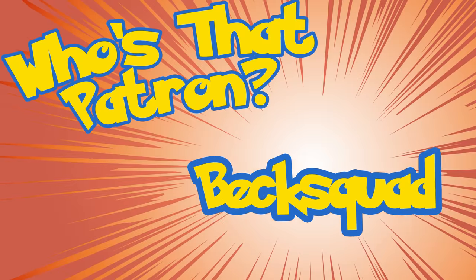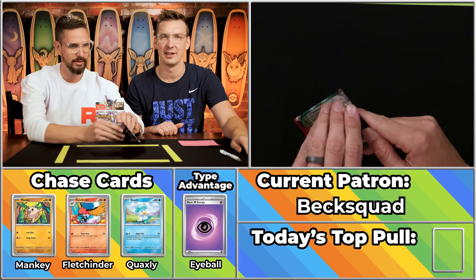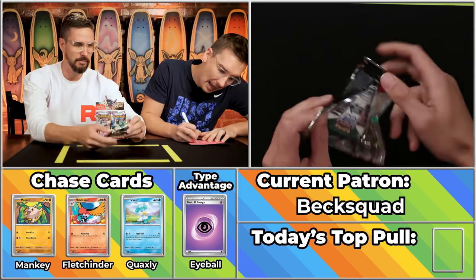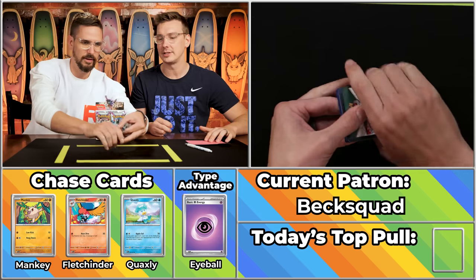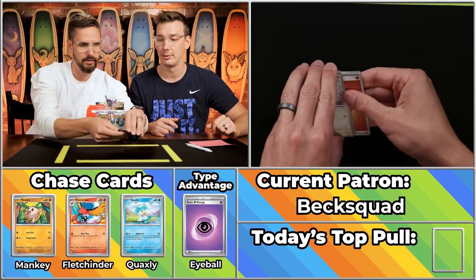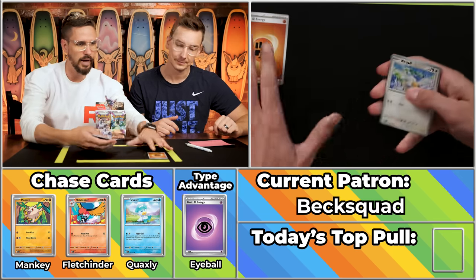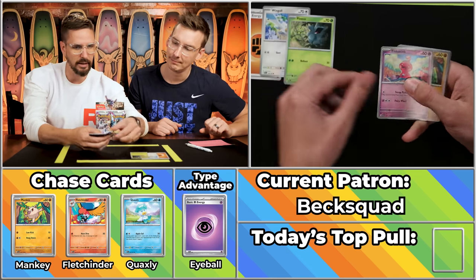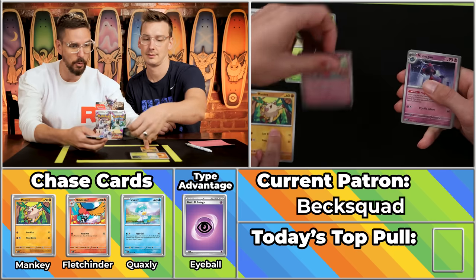First up today is Bex Squad, the hated rival of Becky Borst. I think it's because of the Bex. Bex Squad here has 5 points on the season, soon to be like 112 based on this Iono she's going to pull. We've got the Raucous Pummeling Energy, the Wingull, the Pineco, the Tink-a-Tink, the Magie — that's a 2-pointer.